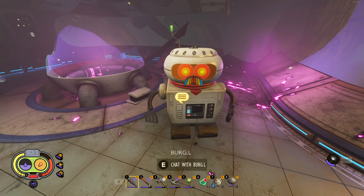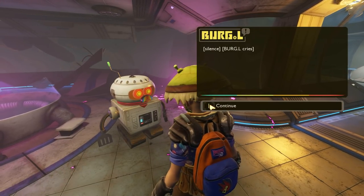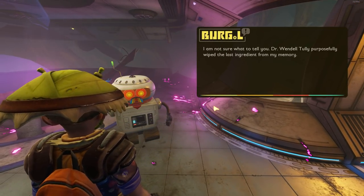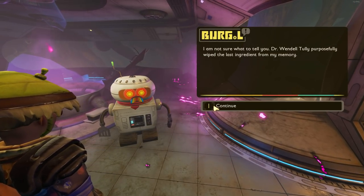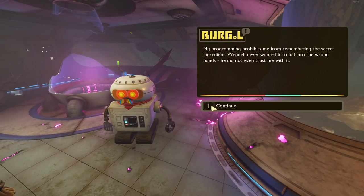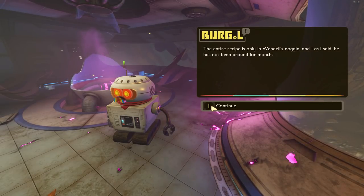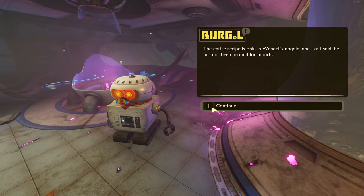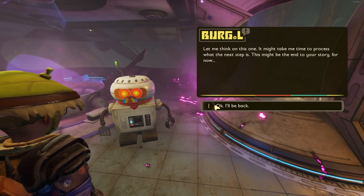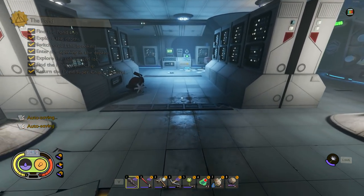Burgle, guess what — I found a super chip! He processes it. What's wrong Burgle? He says: 'The last ingredient of the cocktail is marked as missing. Dr. Wendell Tully purposefully wiped the last ingredient from my memory. My programming prevents me from remembering the secret ingredient — Wendell never wanted it to fall into the wrong hands. He didn't even trust it with me. The entire recipe is only in Wendell's mind, and he hasn't been around for months. Let me think on this — it might take some time.'